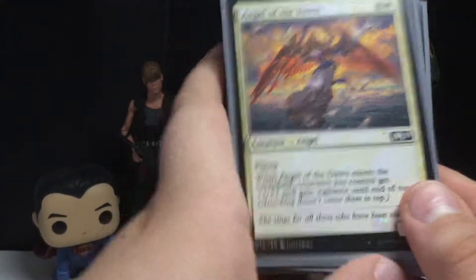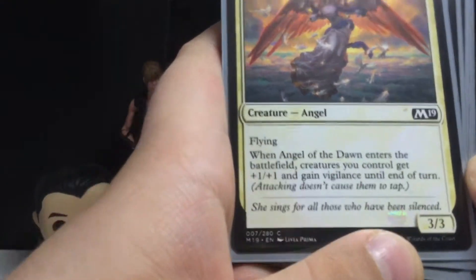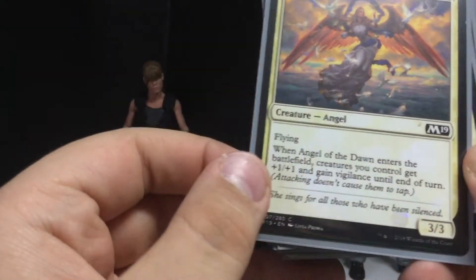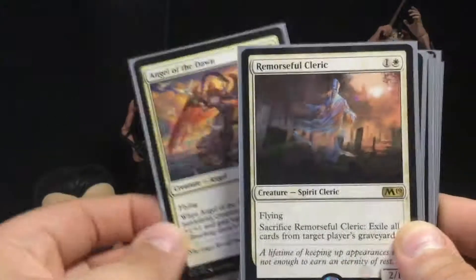We get a 3-3 flyer for five mana. When Angel of the Dawn enters the battlefield, creatures you control get plus one, plus one and Vigilance until the end of the turn. I really like this card — it's pretty good, but I wish it was a little cheaper. Still pretty good overall.